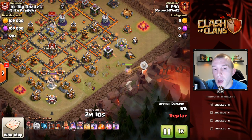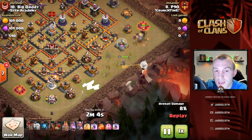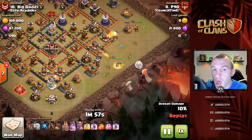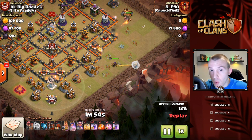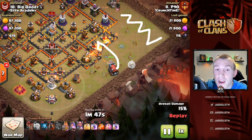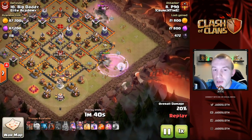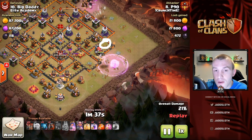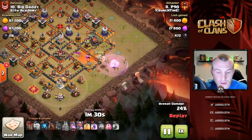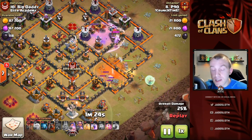Another Queen charge on this one — notice how we actually use the Queen here to set the funnel herself. Only a minion here to take one building, and then the Queen is sniping off these buildings by herself. Because she's a ranged troop, we know exactly where she will go next. We can predict her pathing as long as we create enough funnel on the right-hand side with the King, which we do, and we get the Wall Wrecker in just in time to take out that wall — perfect timing, as once the cannon went down we opened the wall just in time.